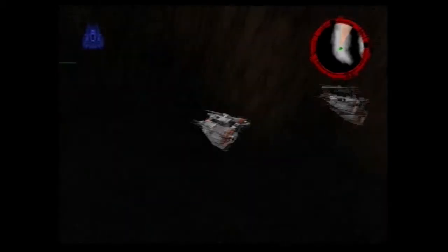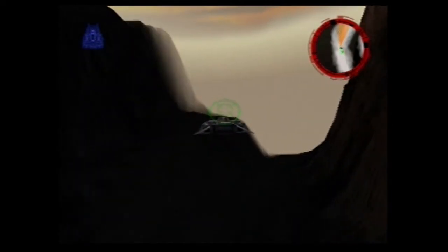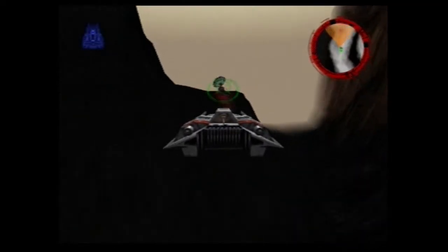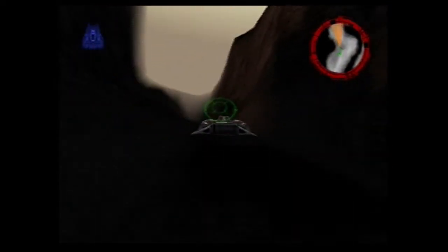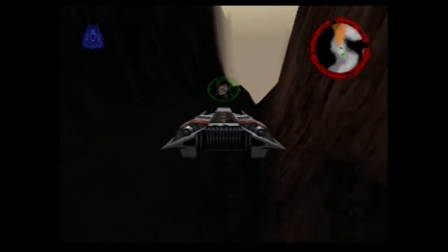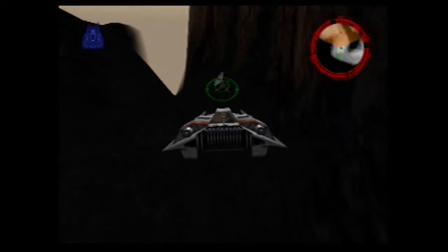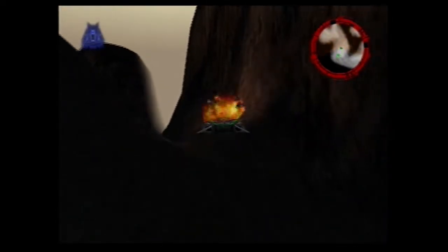Anyhow, it opens up with a pretty straightforward section. You just have to remember to slow down enough to improve your accuracy to take out these radar dishes that you're flying up on, because when you get too close, they'll see you and you'll fail the mission instantly. But they're pretty easy to take out, and you can fly really slow with the Z and R combo. You don't even need to go that slow — there's just a few of these, and after that we'll be in the construction yards ready to cause mayhem.